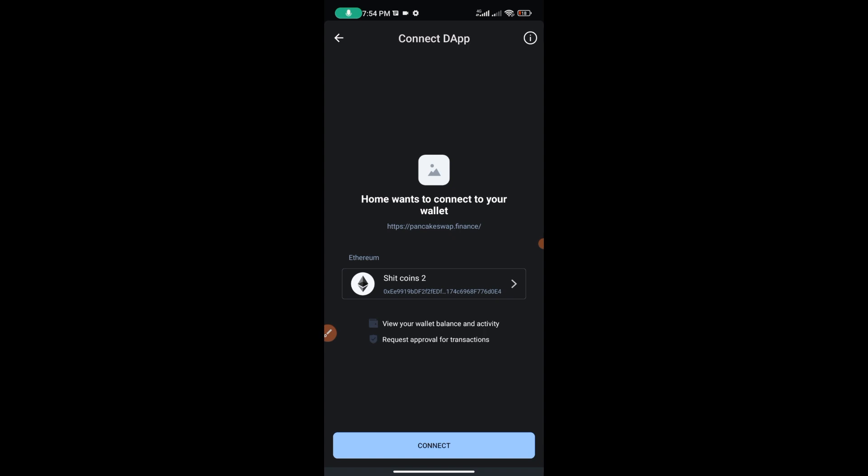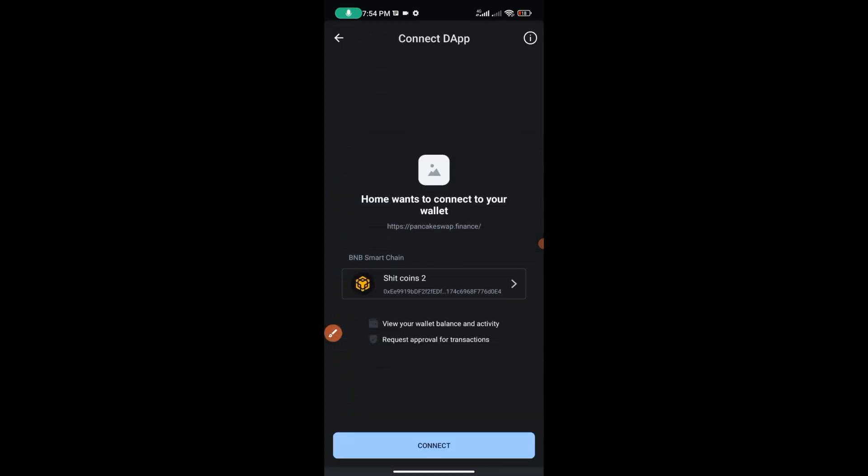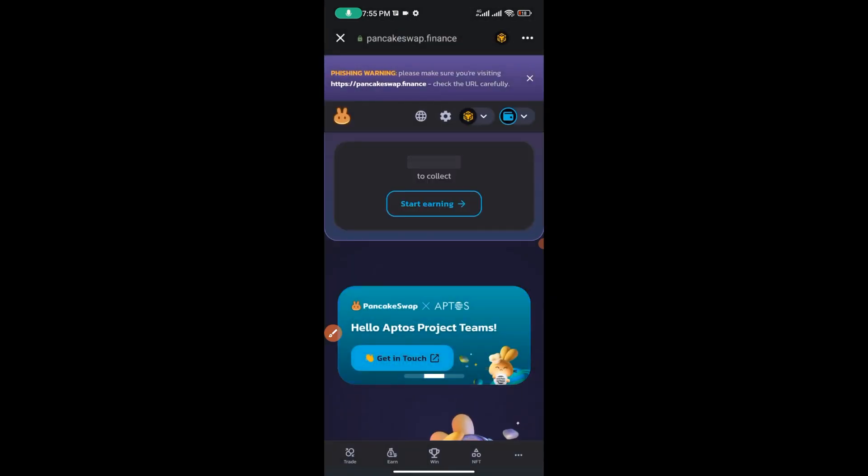Remember, this token is under the BNB Smart Chain blockchain. On PancakeSwap, change the network from Ethereum to Binance, then hit on 'Connect' to connect your wallet. Your wallet is now connected.